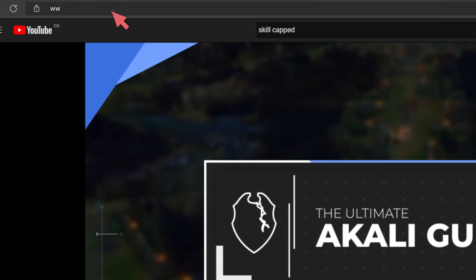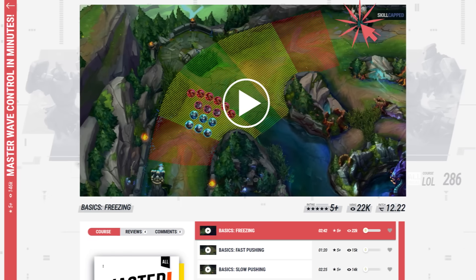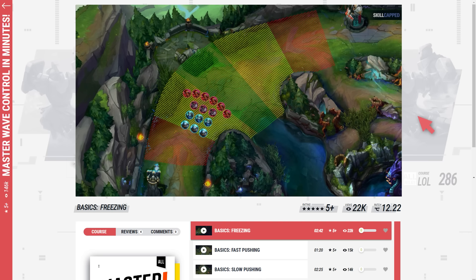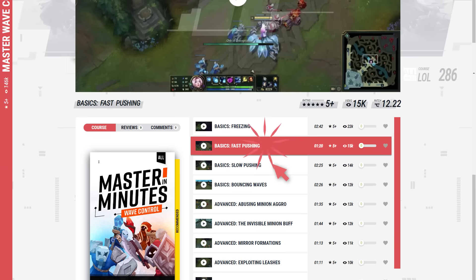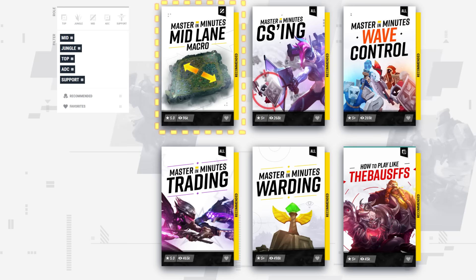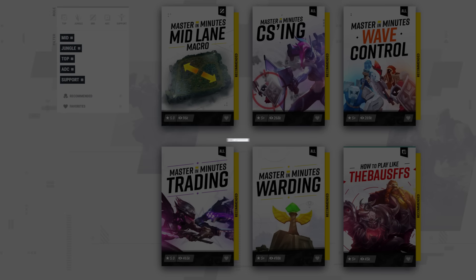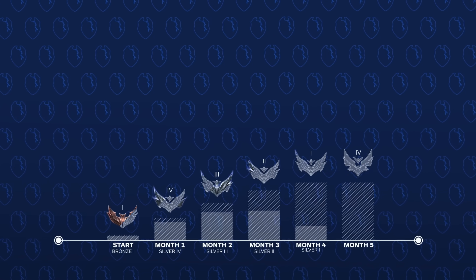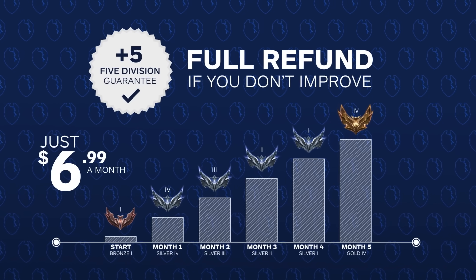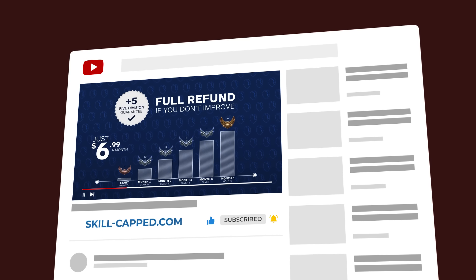Before we get into it, if you want to improve fast at League of Legends then nothing's better than our brand new master in minutes product on our website skill-capped.com. We take the highest priority skills you need to learn to climb ranks fast, such as wave control, and break it down into a step-by-step process of bite-sized 1 to 2 minute videos. We're adding new courses every week, these courses have been getting 5-star ratings from all of our users. We're backed by a rank up guarantee — if you don't significantly improve while actively using Skill Capped, you get your money back, no questions asked. Click the link in the description below and get the rank you've always wanted.